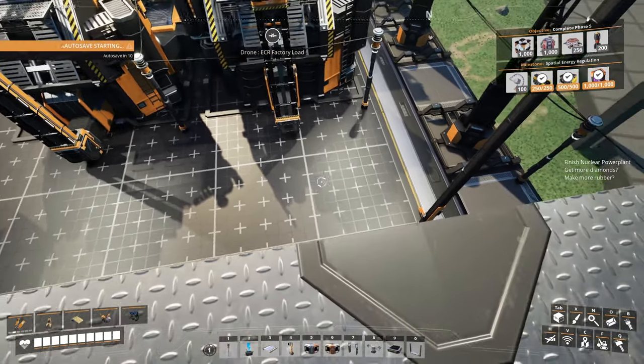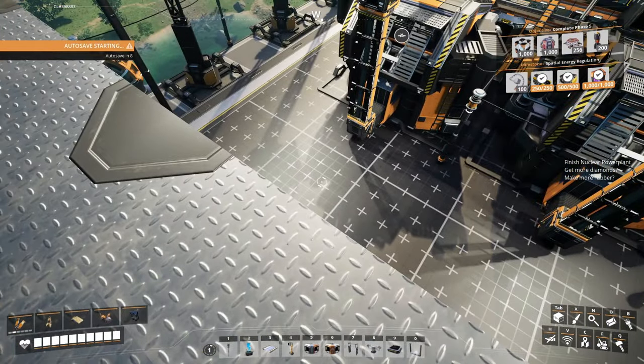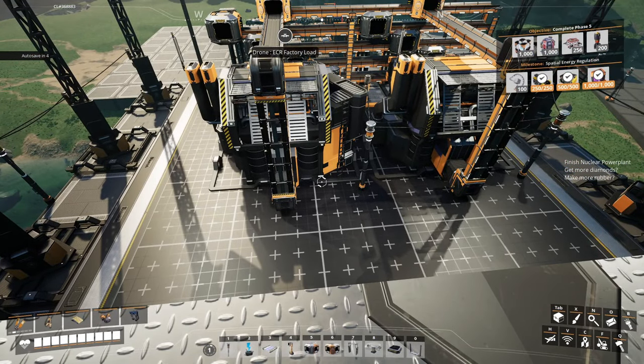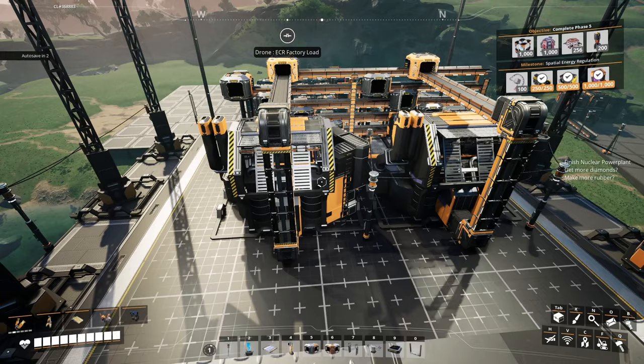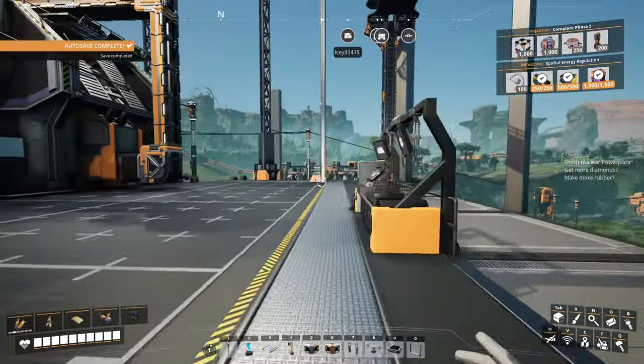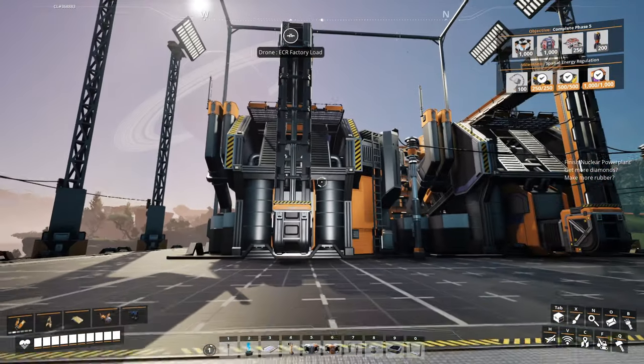Now I'm going to start off by saying we are now in the Blueprint Designer Mark II. We've graduated — we've done all the buildings that you need for the Mark I. By the time you have manufacturers, you are either very close to or already have the Blueprint Designer Mark II, so there's really no reason to make one in the Mark I Blueprint Designer.